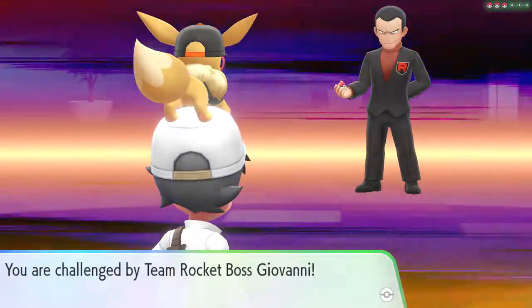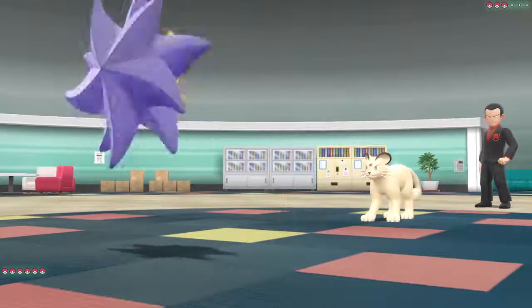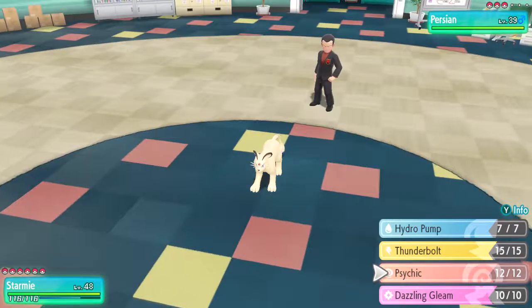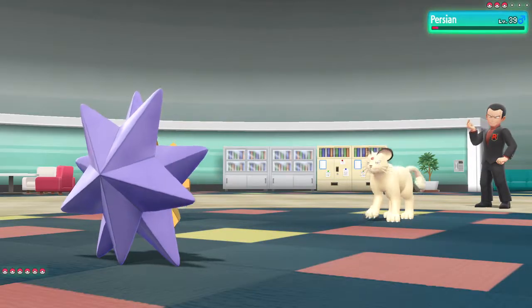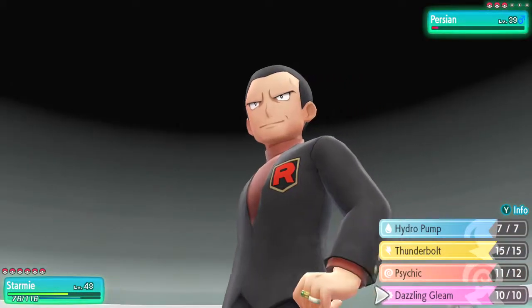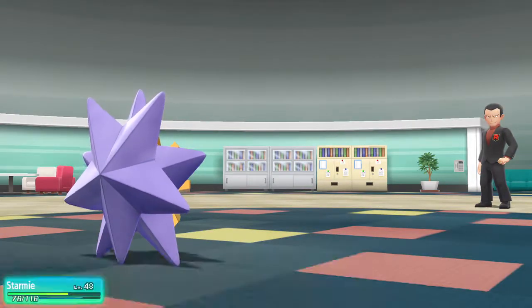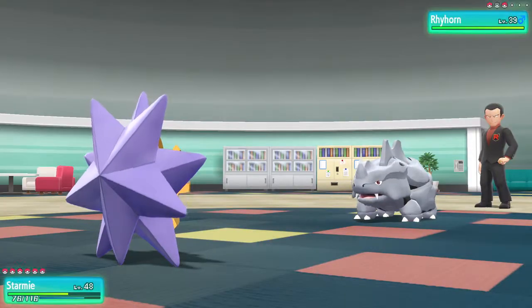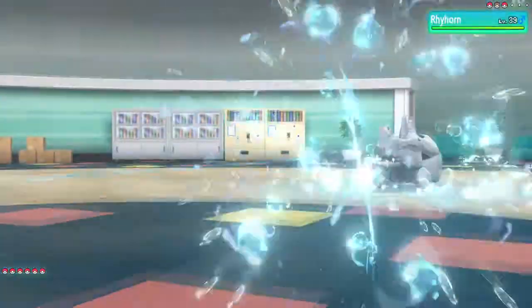Giovanni leads with Persian — oh gosh, I forgot about that. I should have led with something else. He doesn't have all Ground types right now. Let's use Psychic — that should be enough, then Fake Out. Oh, it barely lived — at least he didn't crit me. There we go, delicious experience points. Oh, here comes a Rhydon — or Rhyhorn? You still have a Rhyhorn? I guess it is level 39, so that makes sense. This works — Hydro Pump, goodbye!